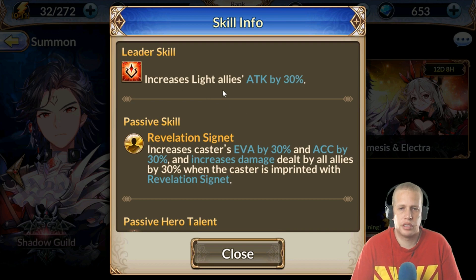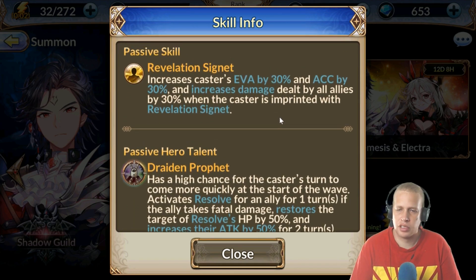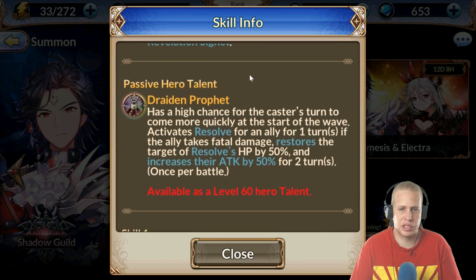At six star, his leadership increases light attack by 40%. He's a tank unit so that's a little situational, but it's there if you need it. His passive skill, right when you get the character, increases the caster's evade by 40% and accuracy by 40%, and increases damage dealt by allies by 40% when the caster has the Revelation Signet. For those new to the channel, they still show the five-star versions on the summon banner, so I'm giving you the six-star final stats.